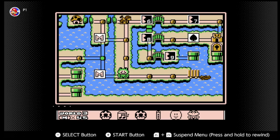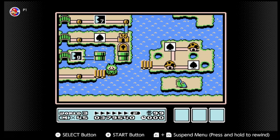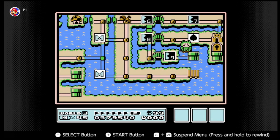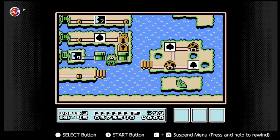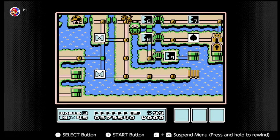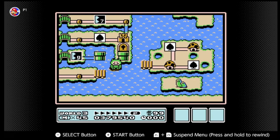We can actually use the hammer right here and get on this raft. Interesting thing I never knew prior to doing the practice playthrough — you can actually go in these little shallow areas with the raft. I never knew that prior to doing the practice playthrough, though you can't really skip to stage eight, so there's not much of a point.